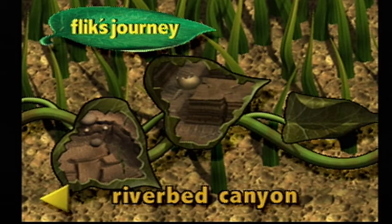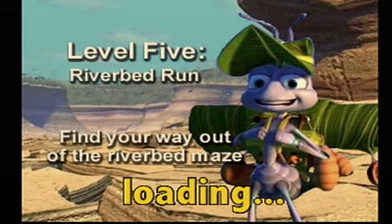Hey, it's the Terminion Hero here, and we're playing A Bug's Life. We're going to Riverbed Canyon — Level 5, Riverbed Run. Find your way out of the Riverbed Maze.